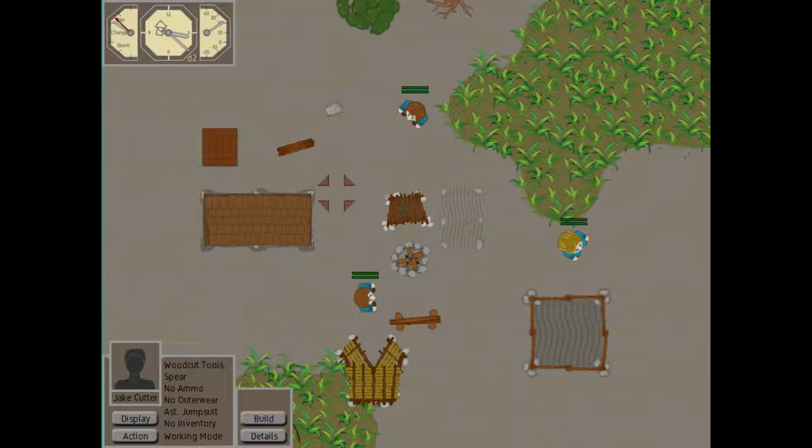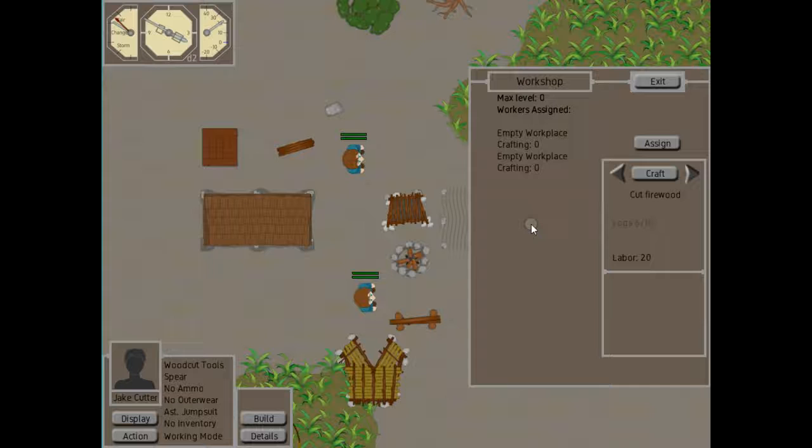Let's go to the production type buildings — if we pick the workshop and send Jake over there. The workshop is good for doing basic crafting activities. Based on this, you see there are various recipes available: you can cut firewood, dry fruits and vegetables. Only one of these actually highlights green because it means you have the proper materials. So you could dry fish if you actually had them, but you can't. However, we have enough resources to create a torch.